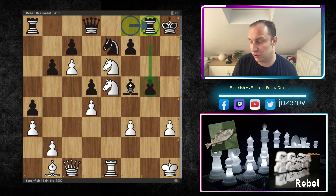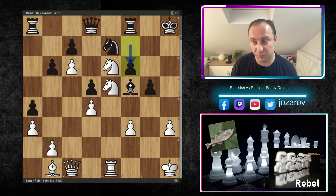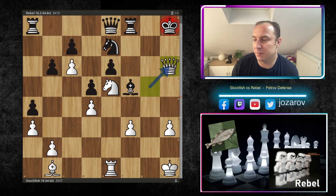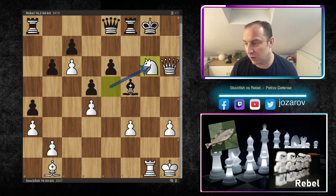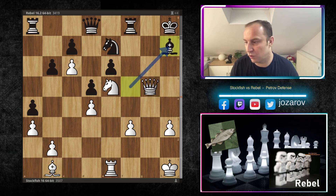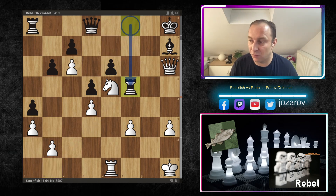If you play Rg8, trying to protect the pawn on g5, you get the beautiful royal fork with Nf7. If you try f6 to kick away the knight, then Nd8 — the queen is trapped. Simply too many dirty ideas. If you play Qe8, then Qxg5 — you have to pick up the piece, but again it's too brutal. After Ng6, the game is over. You can also try fxe6, taking out the knight, but after Qg5, it's game over — too much pressure.